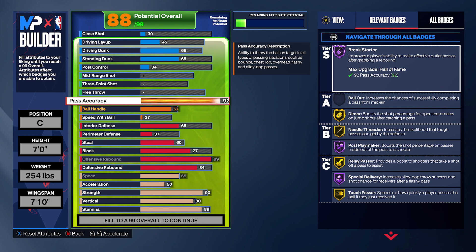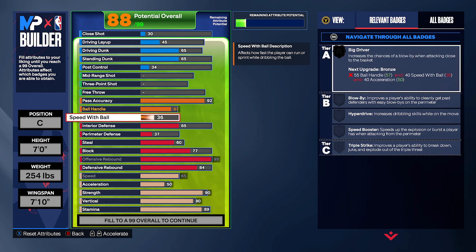My speed with ball is at 40, and the reason for that is so the badge Big Driver pops up — when you drive to the basket you get some good animations. You could go 48 speed with ball and then do 62 ball handling to get it on silver, but then you can't have Hall of Fame Rebound Chaser — that's why I'm going to make another build video covering that option.